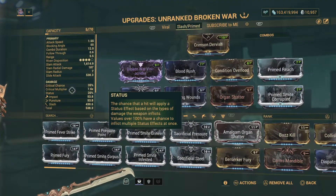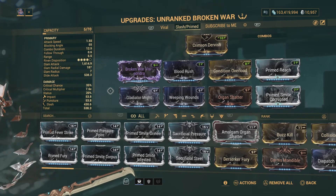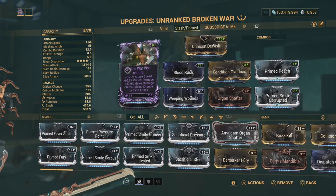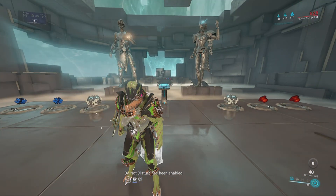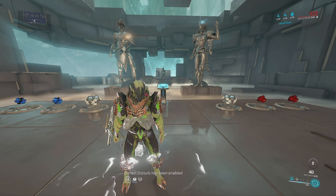I'll show the build one last time — this is the Riven with crit damage, melee damage, attack speed, minus slide. A very great Riven; love this roll. That will conclude the video. Thank you guys for watching — subscribe and I'll be uploading more videos. Thank you guys.